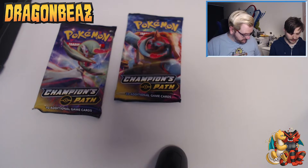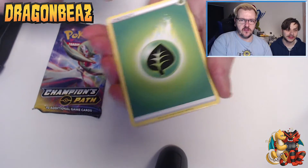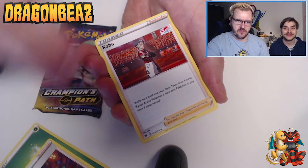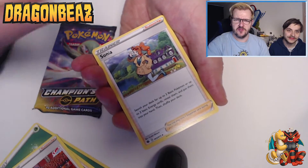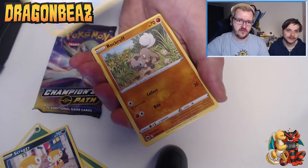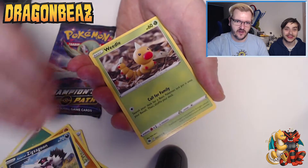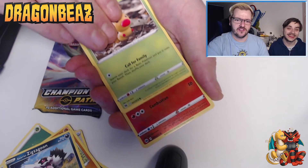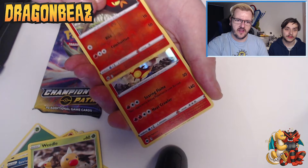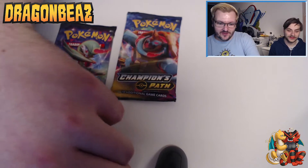We're getting nature up in here — grassy energies. Bede, Bede's shed — good cards — Kabuto, Sonia. What's with all the trainers? Scraggy, Full Heal, Rock Ruff, Galarian Zigzagoon, another Weedle — god we're getting so many duplicates today. Reverse holo Scolipede, and another Centiskorch — we've had one of those before.